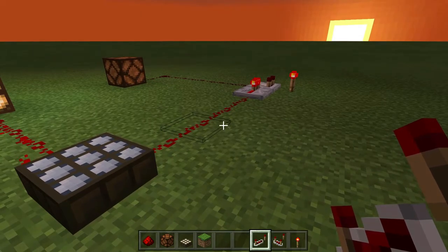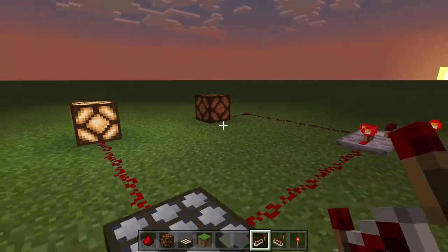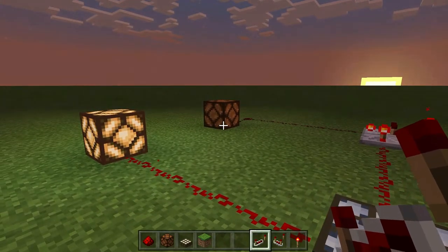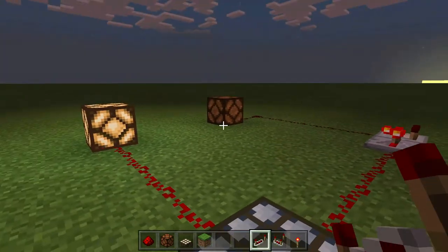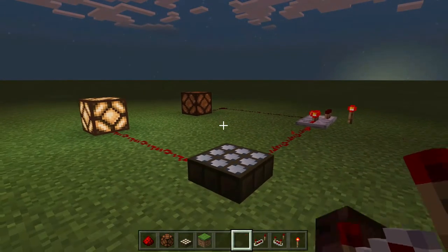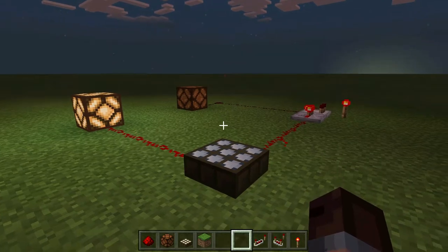It's not a terribly complex circuit once you understand what's going on. The reason I made it this complicated — though it's really not that complicated — rather than just having a single lamp that turns on and off, is because of how I want to use this in my Let's Play world. So let's jump back over to that world now and actually put this thing to use.